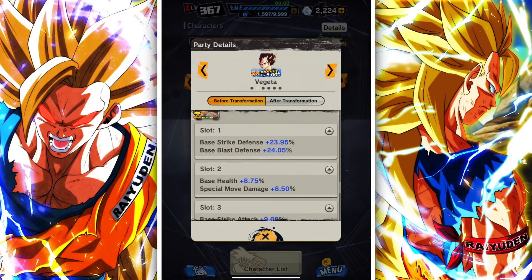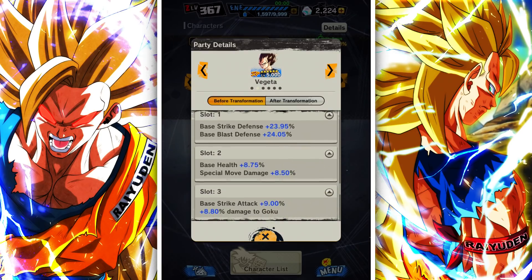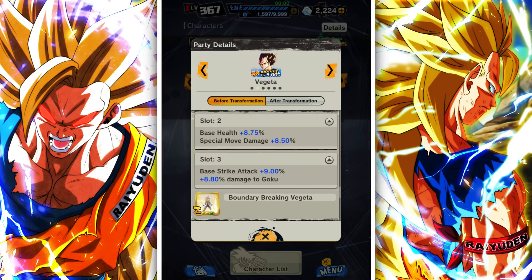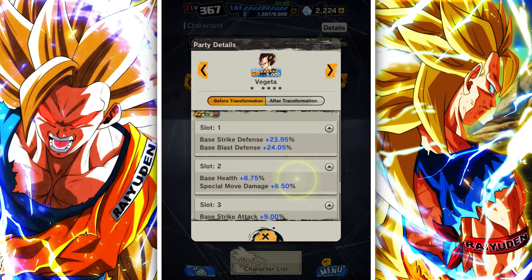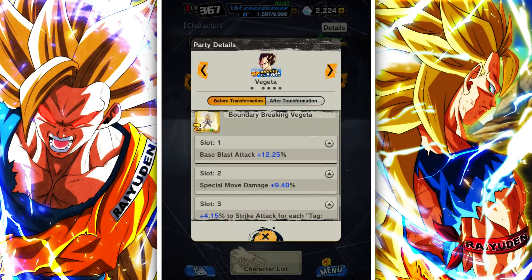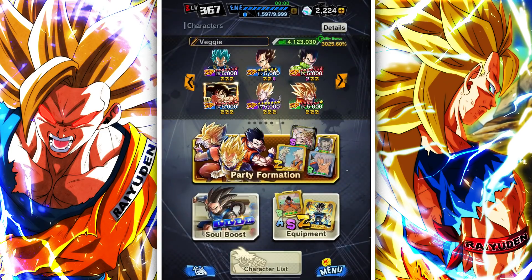For Majin Vegeta's platinum equipment, we got it to a Z — not painful at all thankfully. Double defenses, additional health, special move, extra damage for his strike attack since he is a strike-oriented unit, and a little sprinkle of extra damage against Gokus. Not bad at all — pretty damn good. The other equipment are also focusing on his special move, so Vegeta is casually getting himself an additional 30 special move just from equipment alone.